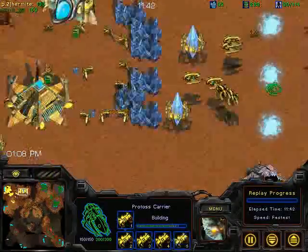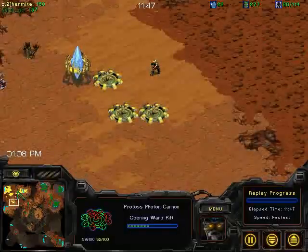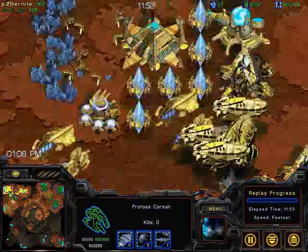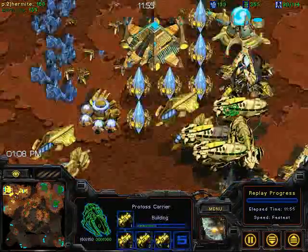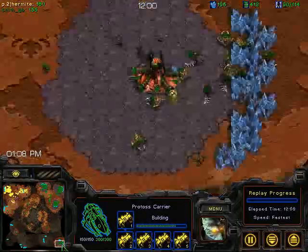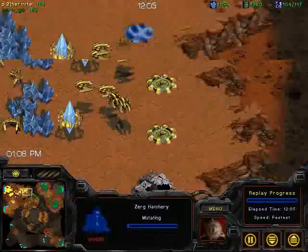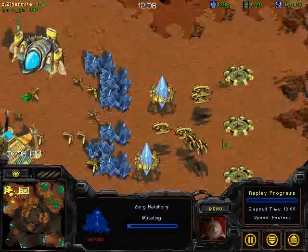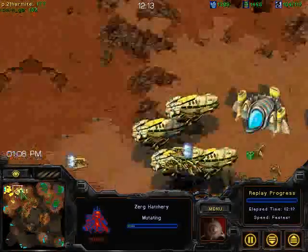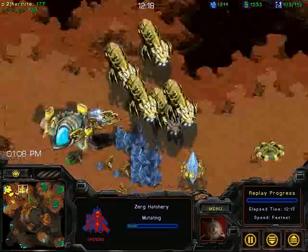He's only got four interceptors from what I'm seeing. He's building cannons around the back of his base — what you want to follow this up with is not this many cannons. What you can do is get speedlots along with your carriers. It does seem like he has gotten that upgrade because he's building a lot more interceptors. Speedlots with excess minerals is a lot better than getting cannons at this awkward position.